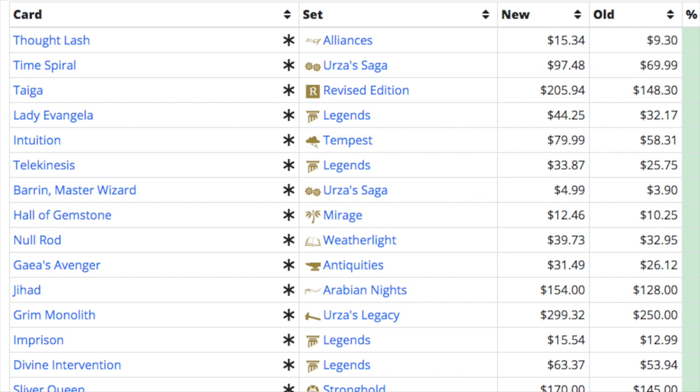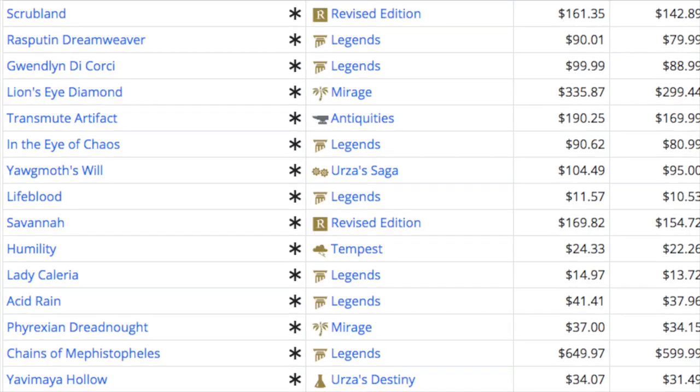Taiga is up almost $50 — I was buying it for $80 and my current buy list offer is $120. They're still not coming in. Underground Sea not going up is weird, but it tells you Legacy and Vintage are no longer the main driver — it's just EDH. The cheaper non-blue duals like Scrubland, Taiga, and Plateau are going up because they're affordable for EDH players.